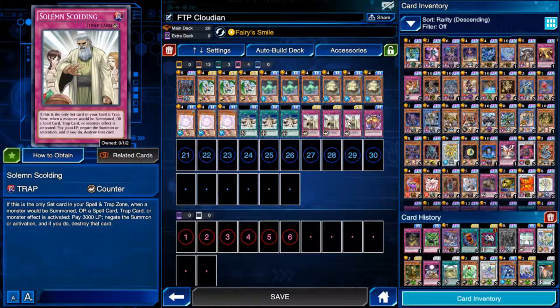You can only set one Solemn Scolding card in your spell/trap zone at a time — you can't set multiples. But it negates a spell, trap, monster effect, or a summon. It literally negates anything at the cost of 3000 life points, which ordinarily in this game because you only start at 4k life isn't really worth it. But because we have the opportunity to gain so many life points from Fairy Smile, it becomes more worth it in my opinion.